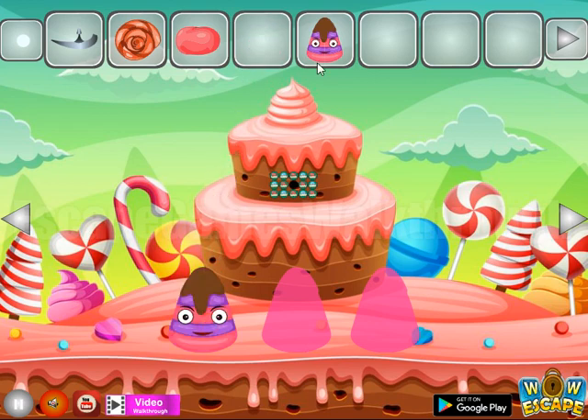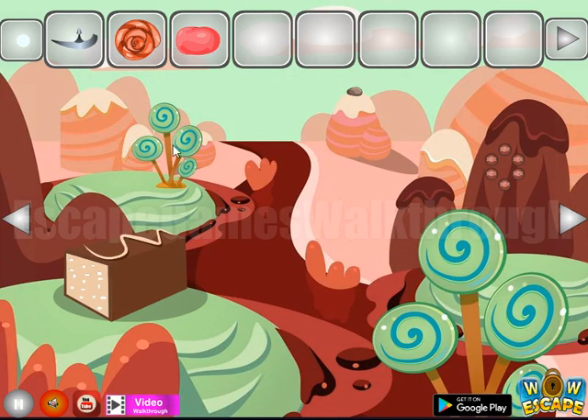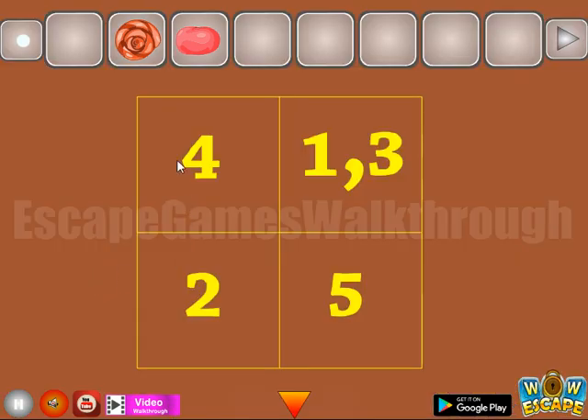We have to set red and blue sweets — these go here. Now can we open this one? Can we cut this one slice? And we have a hint of corners.